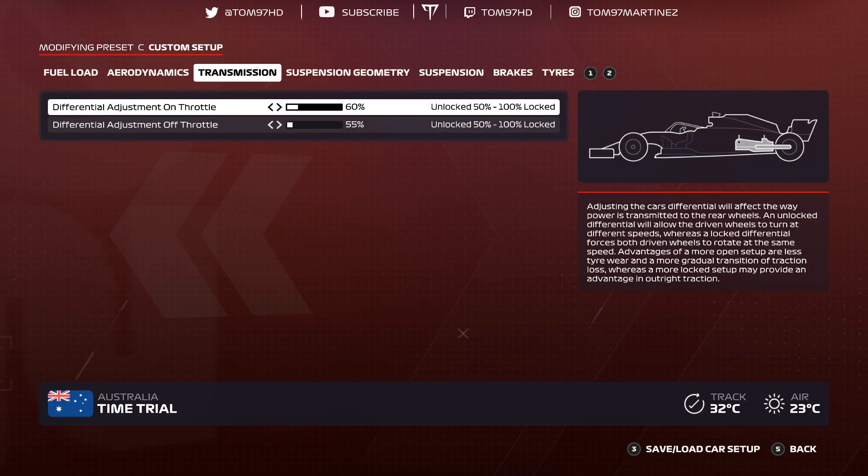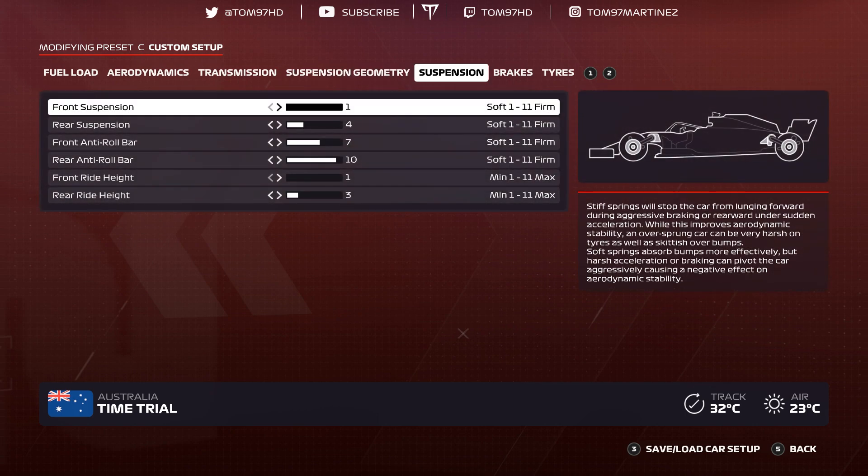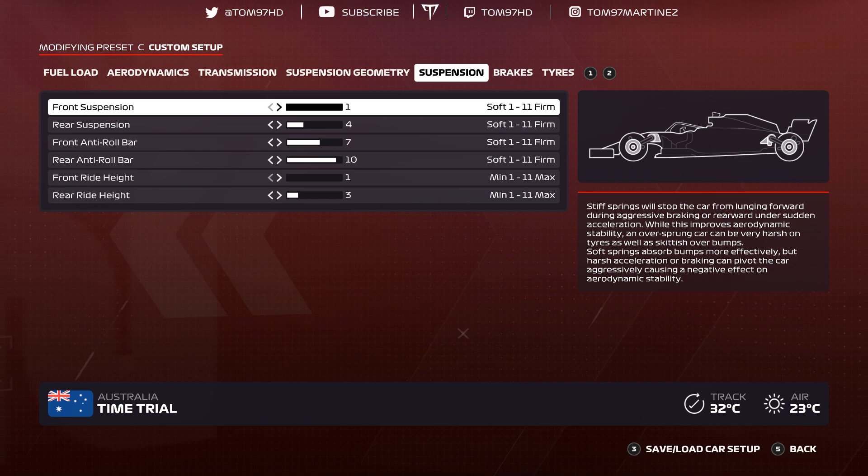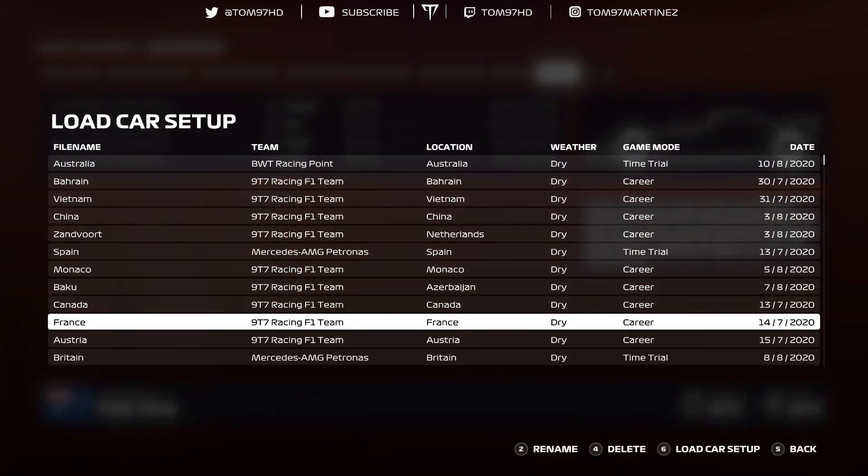France — Paul Ricard. Aerodynamics 3-7, transmission 60-55, suspension geometry negative 2.80 negative 1.30, 0-9-0-9-0-3-2, suspension 1-4-7-10-1-3, brakes 96-50. Tire pressures 23.0, 21.8, 21.1, 20.7.